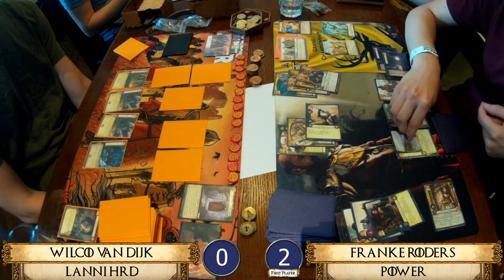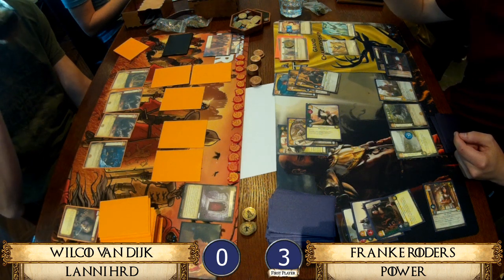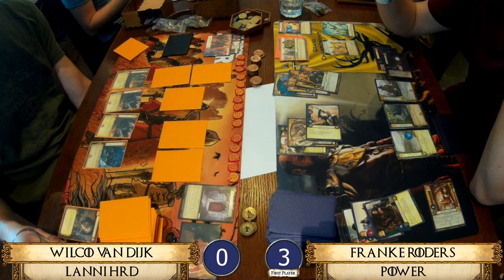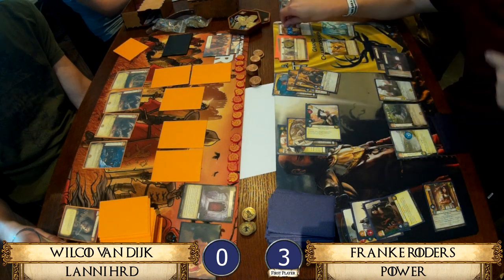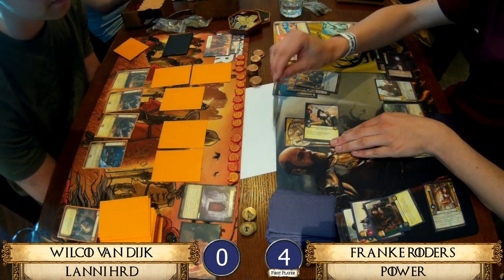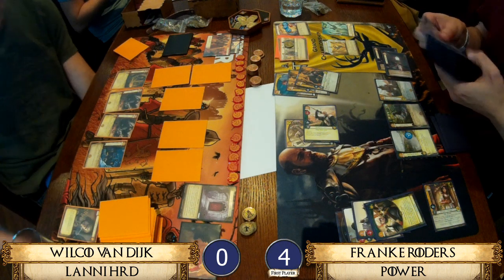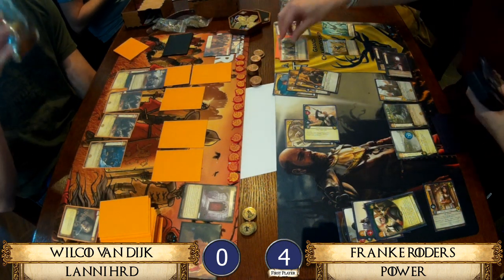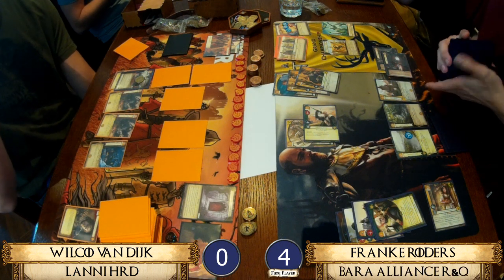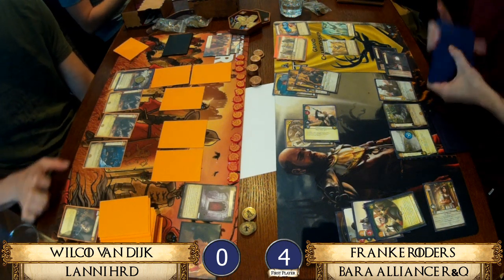Franca is getting power — doing a power challenge with Randall, getting unopposed, and the Honey Wine reaction. Triggering Cohorting War to get rid of Oathkeeper and a bodyguard here would be really good, but instead going for the poison coin — Wilco has no gold to respond with — and Randall is now deceased. Probably ready for Trade Routes next turn.